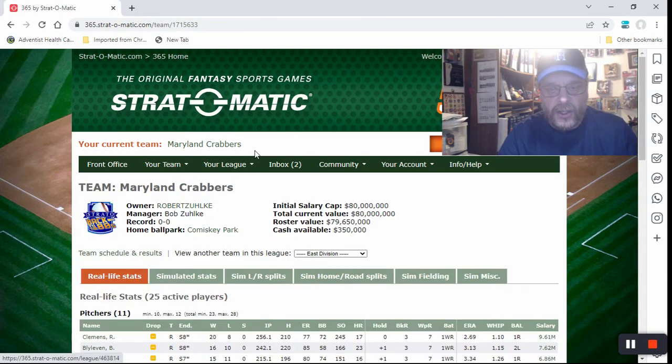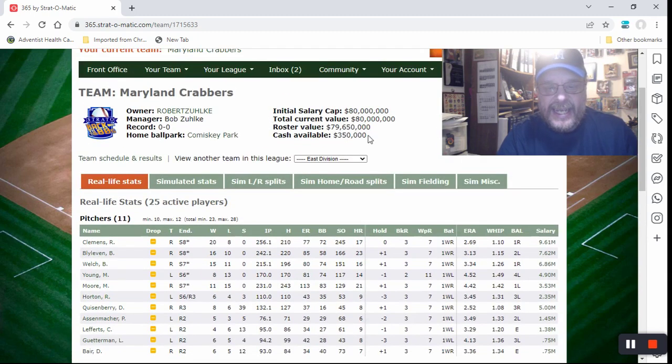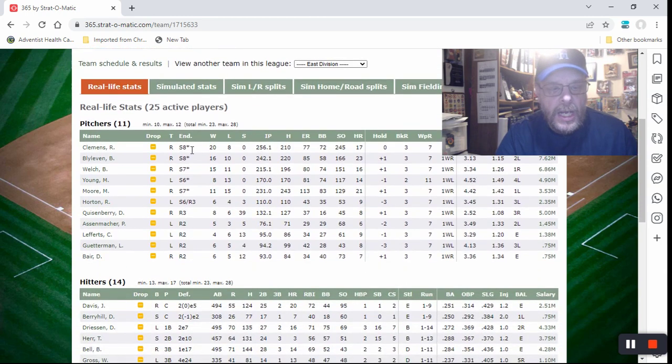Let's take a look at my roster. First, the pitchers. I have 25 guys and it's an $80 million salary cap league, with only $350,000 available — and there's no player you can sign for that. I have Roger Clemens, Bert Blyleven, Bob Welch, Matt Young, Mike Moore, Ricky Horton, Dan Quisenberry, Paul Assenmacher, Craig Lefferts, Lee Guterman, and Doug Baer.